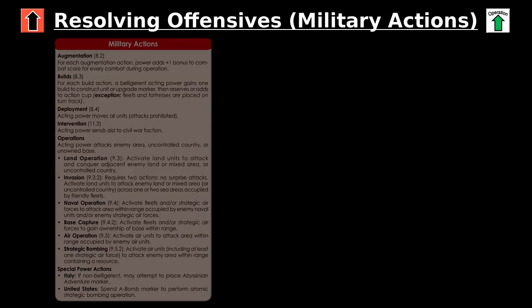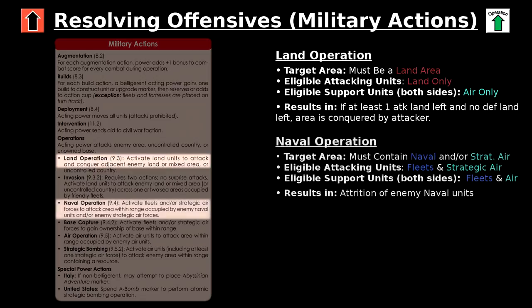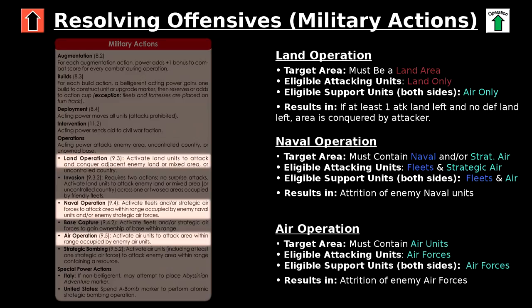Land operations target a neutral or enemy land area, and only adjacent land units are eligible to participate, though eligible adjacent air units can provide support in step 7A. If the only land units left in the area after combat belong to the attacker, the attacker conquers the area; if there are any land defenders left, the attacker must retreat. Naval operations target an area containing an enemy fleet or strategic air force — the goal is not conquest but to inflict casualties or force retreat. The attack on Pearl Harbor or the Battle of Midway are historical examples. Air operations target an area containing at least one enemy air unit with the only objective being to destroy enemy air units. The Battle of Britain is a historical example.